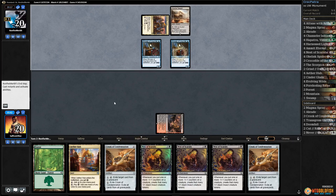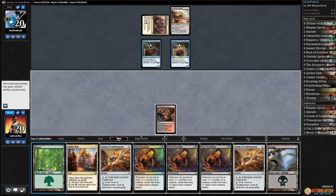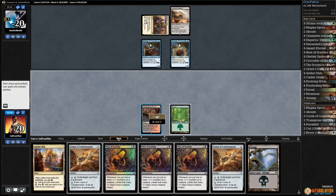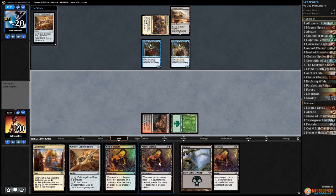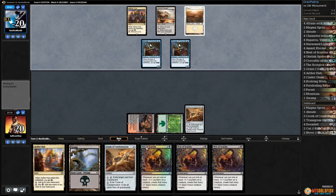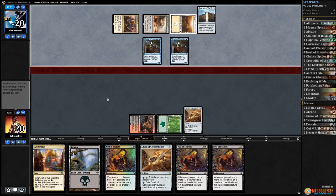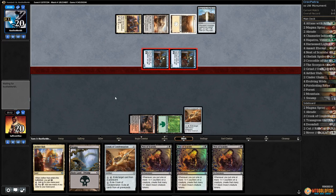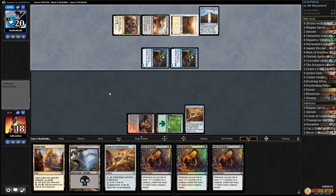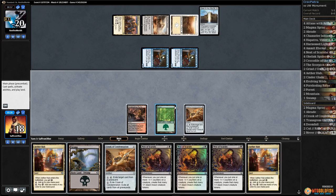Did our opponent keep a one-land double-Minister hand? There's Hostile Desert, opponent passes. Another land — that's good. Play a forest, play Crook number one, pass the turn. Opponent not even milling yet, I guess they need the energy. There's a Plains and Gate to the Afterlife. They get in with the Ministers. We are gonna need creatures — we could just lose to our opponent hard-casting Angels.